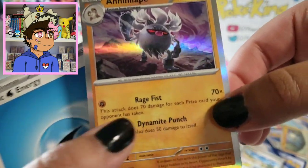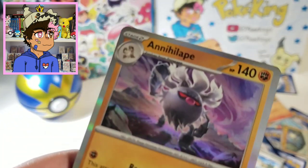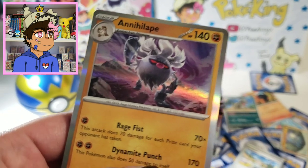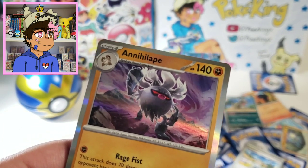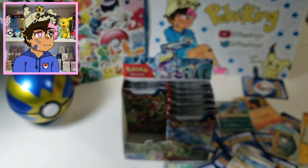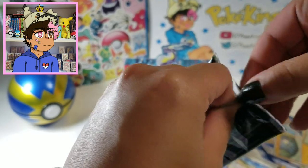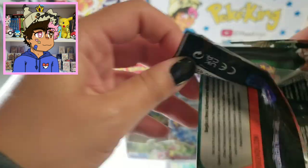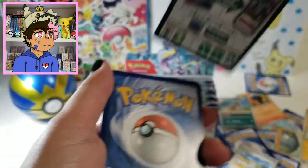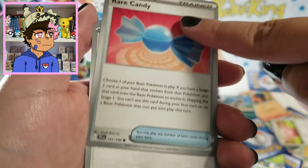We got a holo Annihilape — though I'm not sure how to pronounce that. This is where the pronunciation comes out. I've been reading it in my head as 'Annihilape'? 'Annihilipe'? I don't think that's how you say that. Even with books, if I see a character's name I make a guess and that's just their name. I can't read on the best of days. So, I'm sorry.